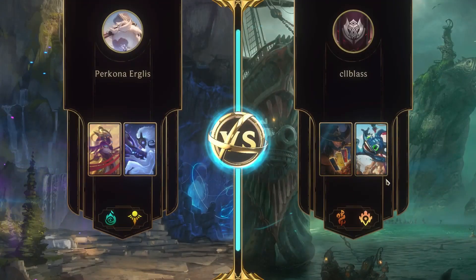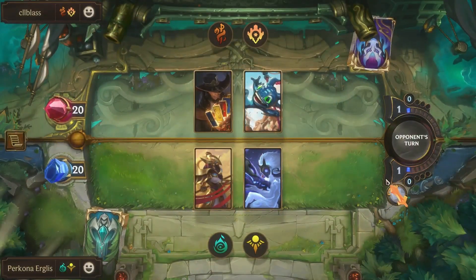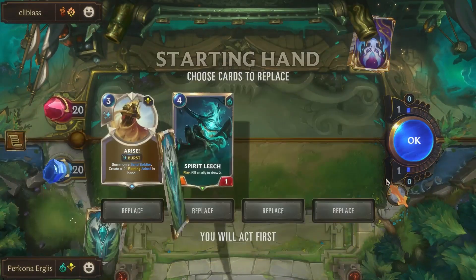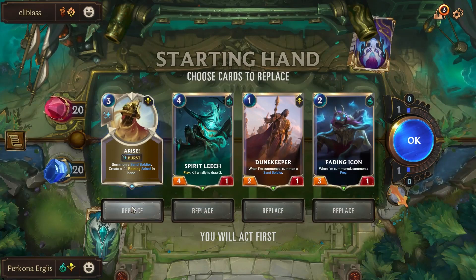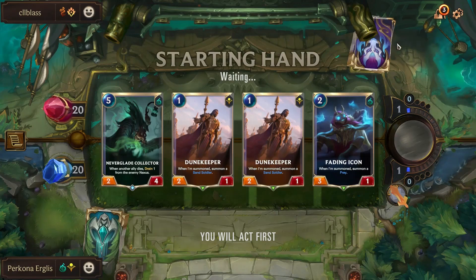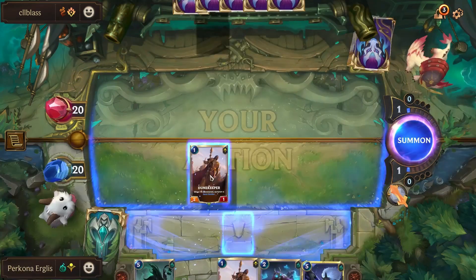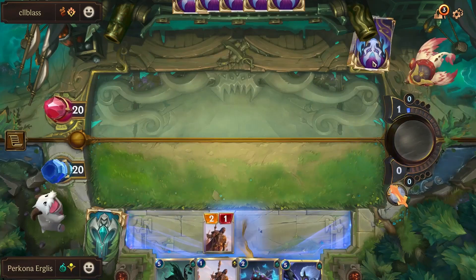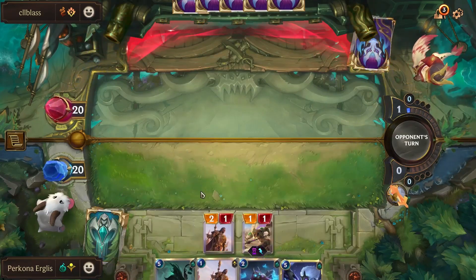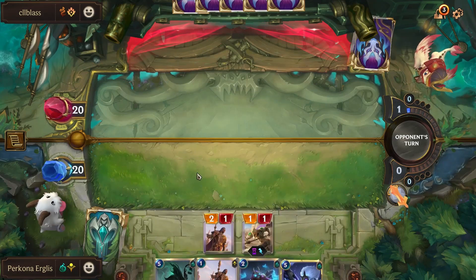Alright everybody, I hope you're ready for this — the first deck of the expansion coming out here. Azir Kindred. This has been really fun to come up with. We've got a turn one play right off the bat with Dune Keeper. This is four damage coming right off the bat. We draw two of them, so we've got a turn three play as well. We are susceptible to Twisted Fate gold card, which is problematic.